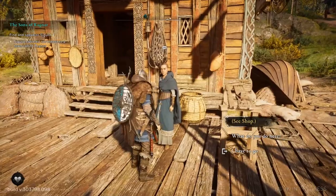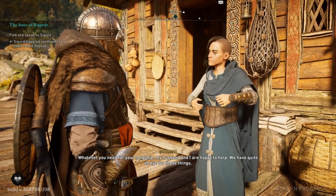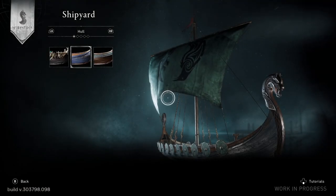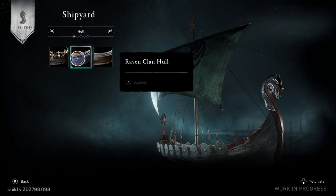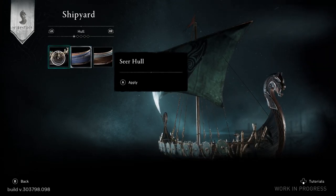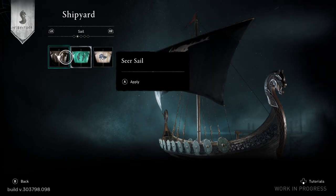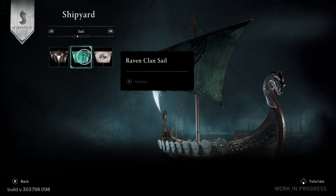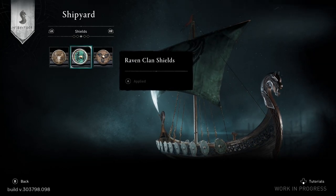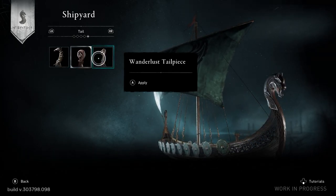Then we moved down to the boat smith — the shipyard. Whatever you need for your longship, the husband and wife team there are happy to help. This is how you customize your boat — there are different hulls you can upgrade, different sails, your figurine at the top. I definitely spent a little bit too much time on this, but the customization is really cool and fascinating. It's hard because all the videos are capped at 20 minutes, so my future videos are going to be kind of capped as well.